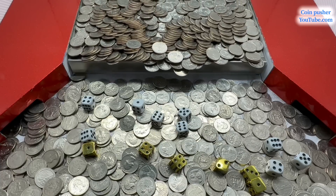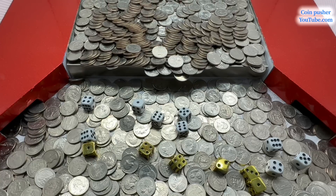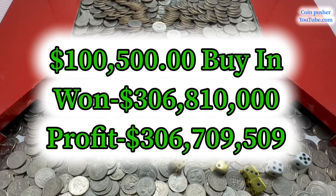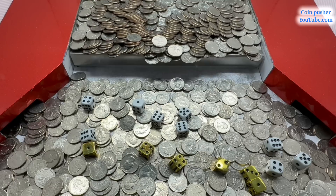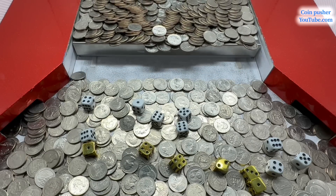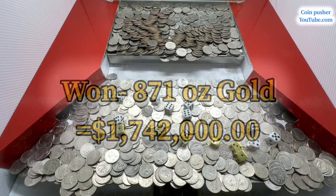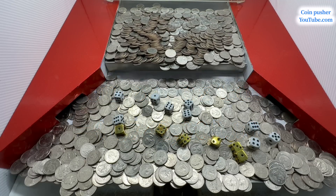Nice! We ended up pulling $7,305,000 out of there. The white dice totaled up to 42, so we multiplied it all by 42 — turned it into an astronomical $306,810,000. That is incredible. Not to mention we also got 67 ounces of gold, and the golden dice totaled up to 13, so we multiply by 13 — turned it into 871 ounces of gold. That is not bad for a $100,500 buy-in. Not bad at all.